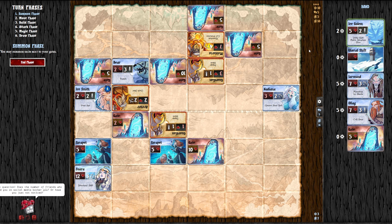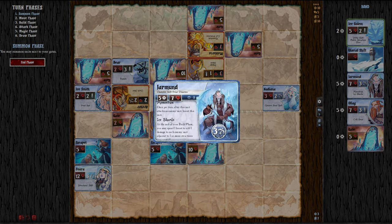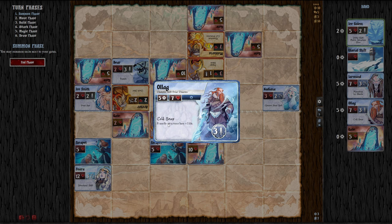I have an idea. In the summon phase, I'm going to not summon anything because I want to get these champions out. The champion's ability: once per turn after this unit attacks an enemy unit, boost this unit. At the end of the build phase, you may spend 1 boost to add 1 damage to each enemy unit adjacent to one or more structures. And then Cold Snap: friendly structures have plus 1 life. That means my golems would have six life.